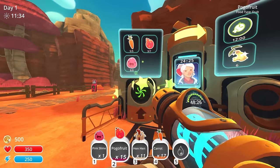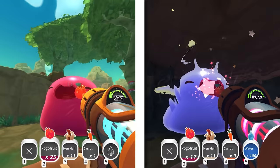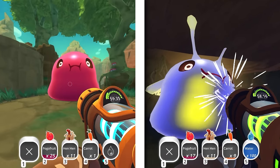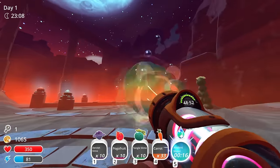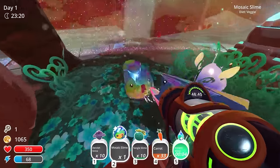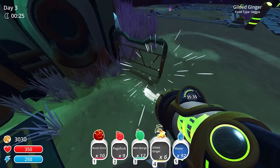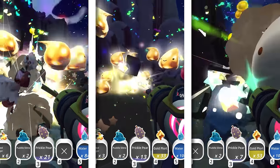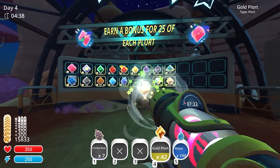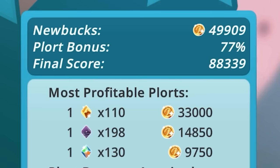This is a game mode called Rush — basically it's a separate thing entirely from what we just did. To get the remaining achievements, I need to earn over 75,000 new bucks in an hour. I rushed my way to the glass desert and rejuvenated the oasis so I can get my hands on dervish and mosaic slimes, because they produce the most money. I popped the golden gordo near the ranch and completed another exchange for more gilded gingers. I then traveled to Ring Island to pop the gold gordos there and get my remaining new bucks. Time's up — I got a score of 88,000, which is over the 75,000 requirement for all three achievements.